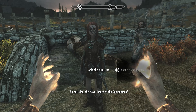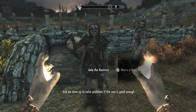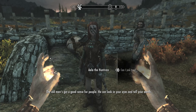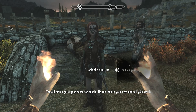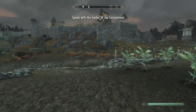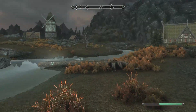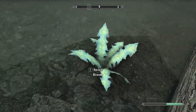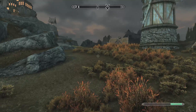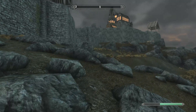An outsider! Never heard of the Companions? An order of warriors — we are brothers and sisters in honor, and we show up to solve problems if the coin is good enough. I asked to join them. That is a quest we'll be doing later, probably not for a while. The reward — the thing you get from it — is pretty cool, but I didn't use it that much. It's just something cool to have for messing around. I'll get it eventually.